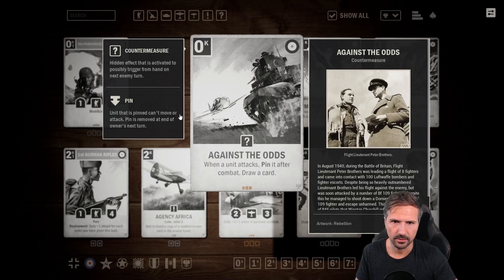Then we have Against the Odds, a zero-credit countermeasure — another one for Britain besides Evasive Action. When a unit attacks, pin it after combat and draw a card. I don't see that this card is any good. The only good thing is that it gives you card draw for zero credits, but you get the damage first and then the unit will be pinned. I cannot really say how good or bad this is, but on first feeling I think it's not that great, so I go with three stars.